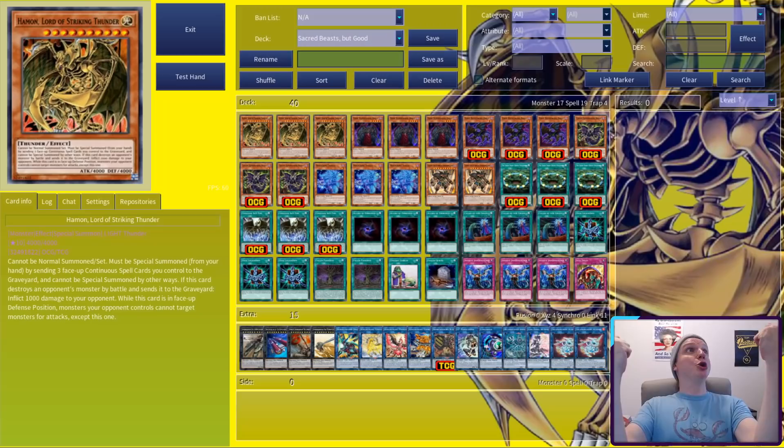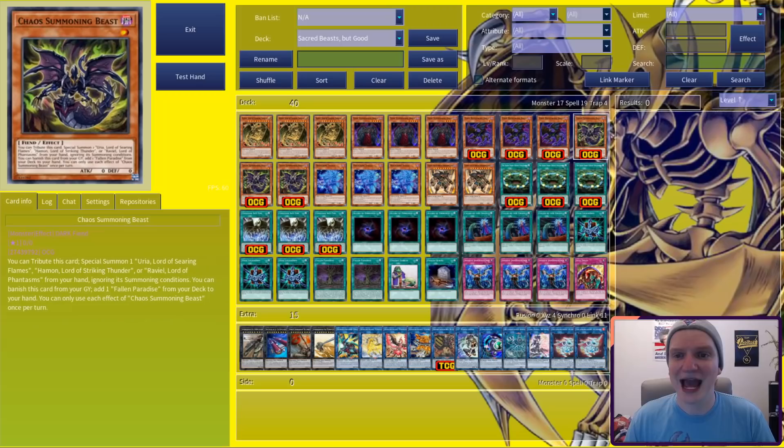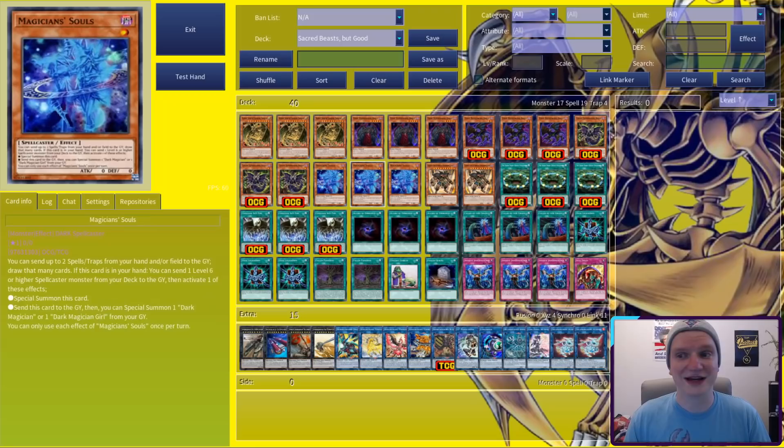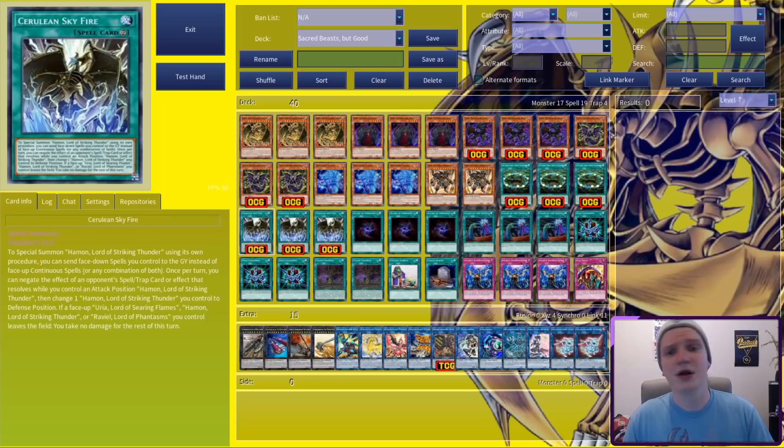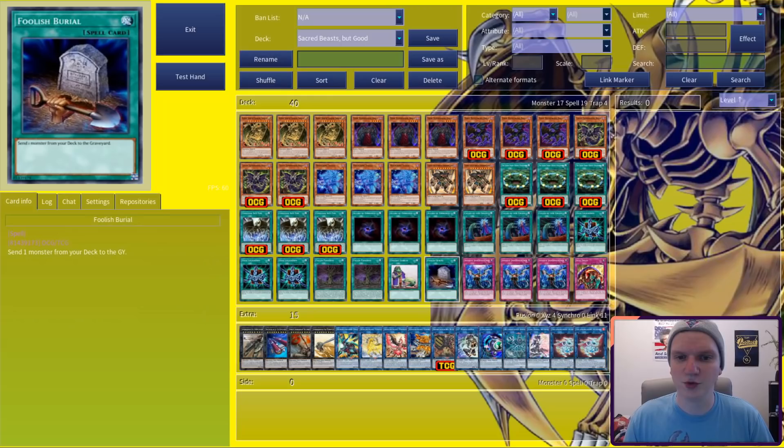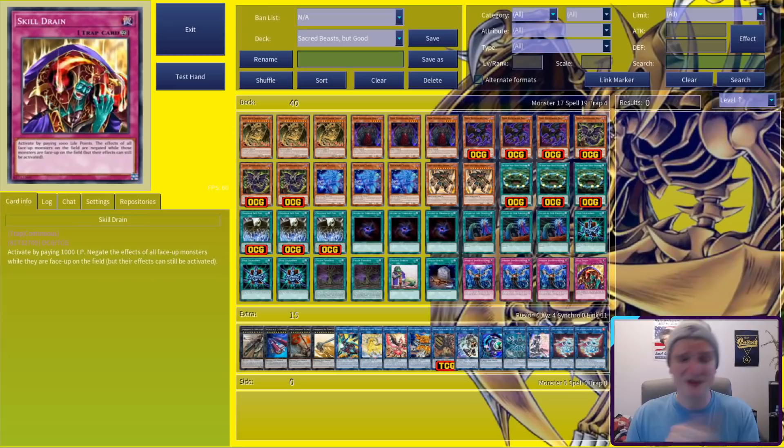Firstly, 3 Hamon. Next is 3 Dark Summoning Beast, who's fantastic outside of his battle restriction. After that is 3 Dark Beckoning Beast, who makes the deck tick, and 3 Chaos Summoning Beast, your Hamon Summoner and Paradise Searcher. After that is 3 Magician Souls and its target, 2 Exodius, whose stat line is perfect for our pal Gustav. For spells, we're on 3 Seven Spirit Gates, 3 Cerulean Skyfire — my second favorite Skyfire — 3 Allure of Darkness, 3 Called By, 3 Deck Lockdown, 2 Fallen Paradise, an Upstart, and a Foolish Burial. For traps, we're on 3 Infinite Impermanence and a Skill Ring.